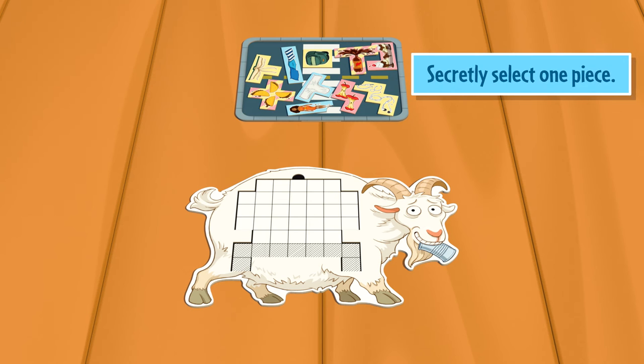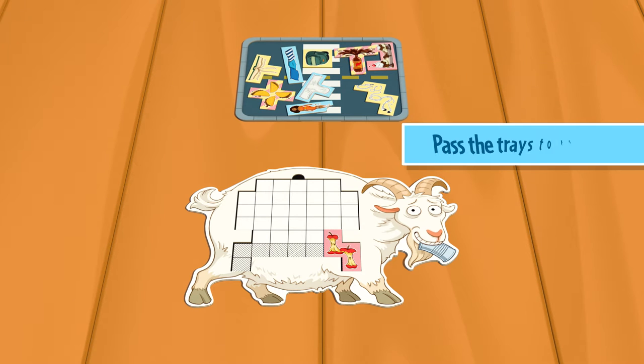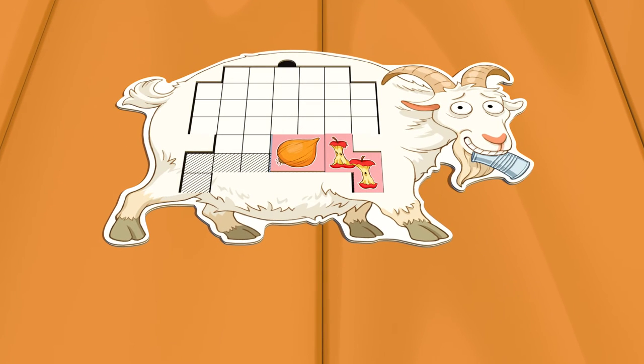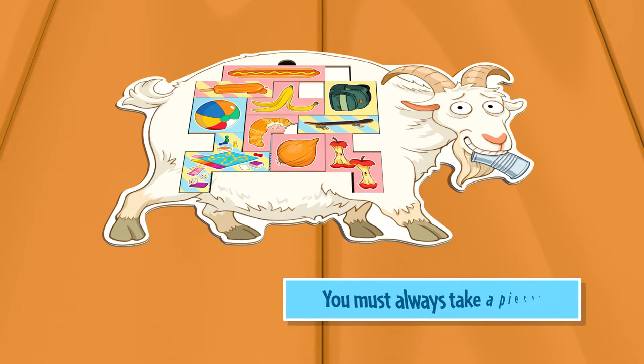To begin, each player will secretly select one food piece to place inside their goat. Once everyone is ready, take the selected piece and fit it inside of the goat. Once every player has placed their piece, the trays rotate to the player to the left. Continue picking pieces and passing trays to the left until there are no more food pieces available. If you can't place any more food pieces into your goat, you must place a piece next to your goat.